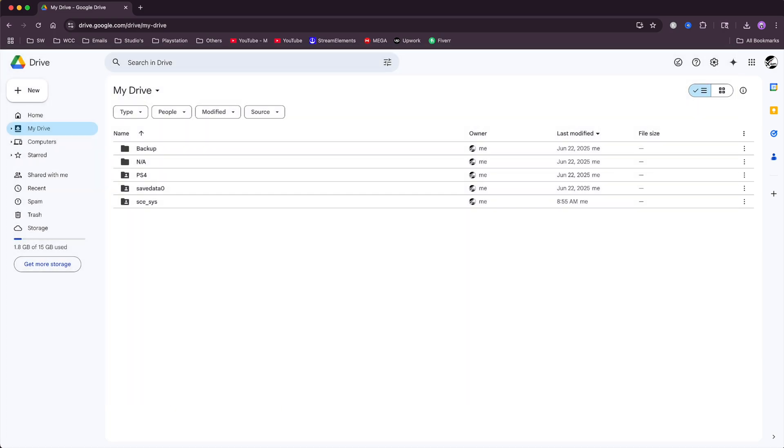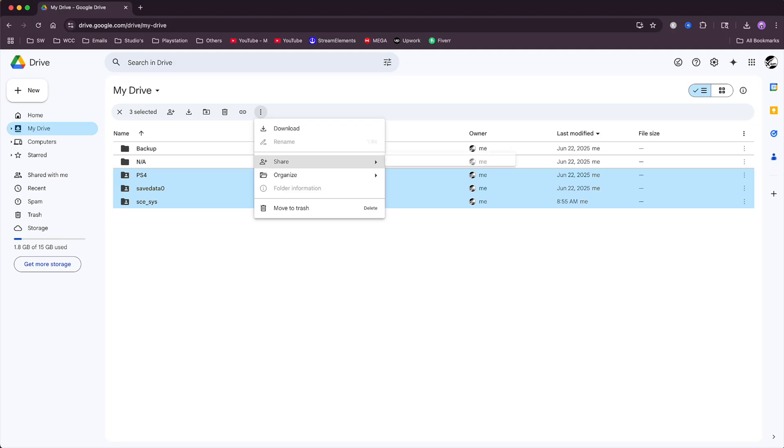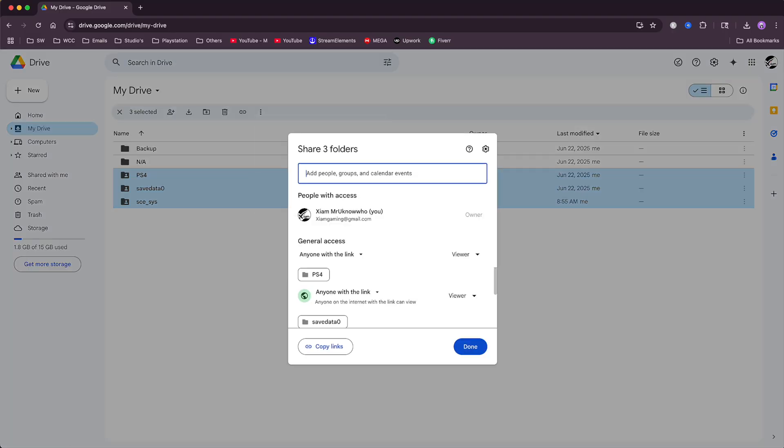The very first thing you want to do is go on your Google Drive account and create three folders: one that says PS4, one that says save_data_0, and the third folder that says SCE_SYS. Once that's done, highlight all three folders, click on the three dots, go to Share, and where it says general access select Viewer, then on the left-hand side select anyone with this link. All three folders should have that same setting, and if they do you're good to go — simply press Done.